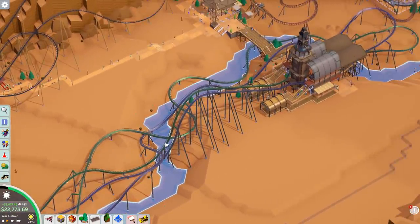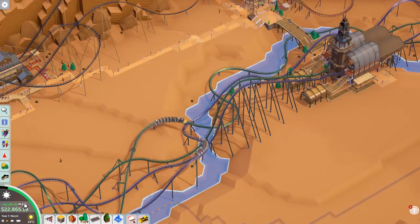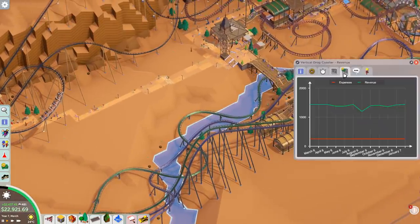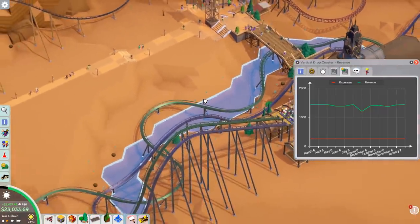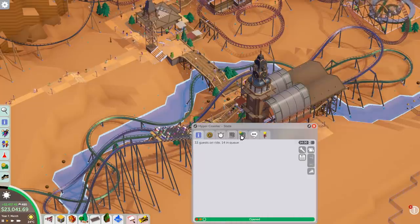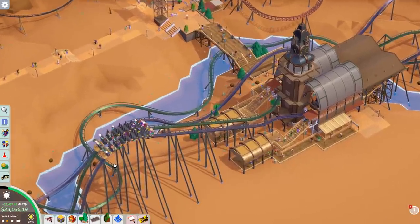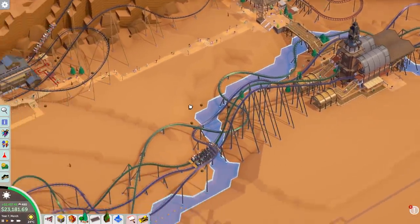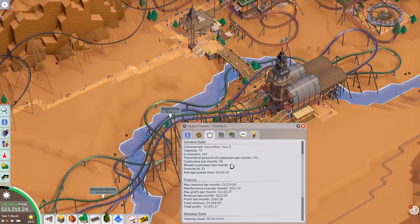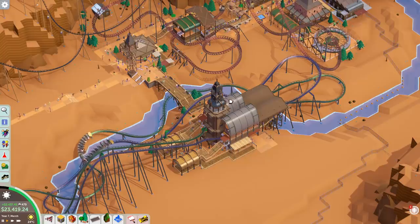That's it for the quick overview. I'm going to add two more coasters — I'm almost at 500 people so I can't be too worried about that. My income is absolutely astronomical, partly because the Eurofighter is just such an amazing money maker at a very steady 1,500 dollars per month. The two dueling coasters have only recently opened but are already making decent money, and their max revenue is more than three thousand dollars per month for the two coasters separately. Let's get building again.